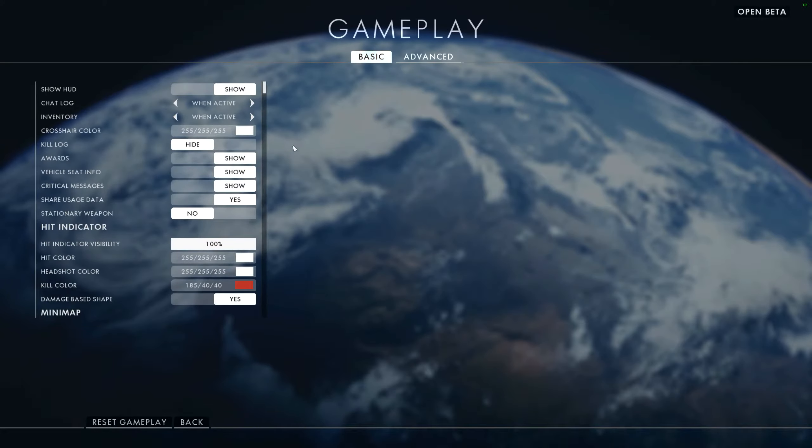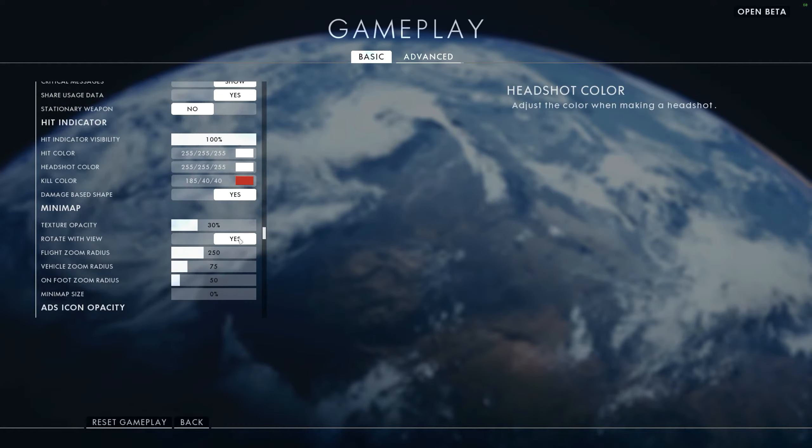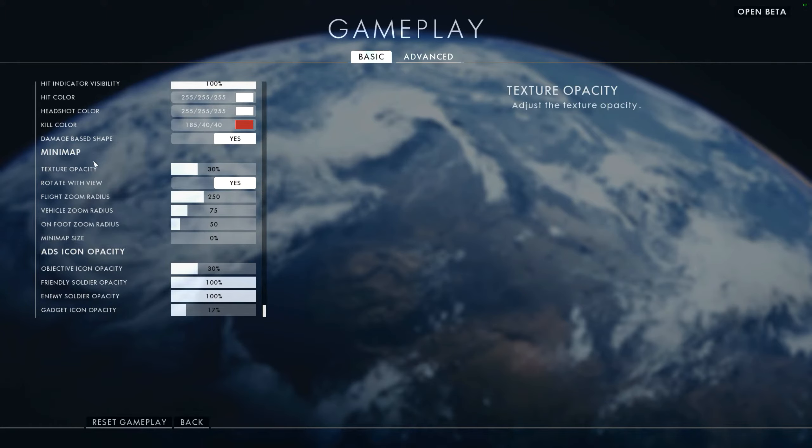Let's take a look at the gameplay settings. Up here you can show the HUD, mess around with vehicle seat info, stationary weapons, hit indicators, etc. Minimap, ADS icon opacity - it's fairly well thought out for a beta.